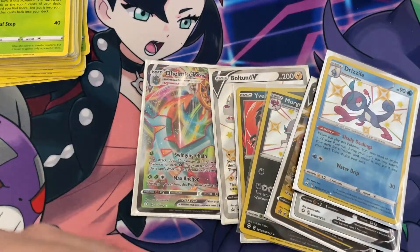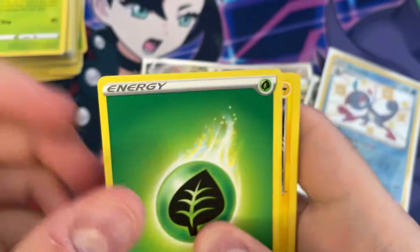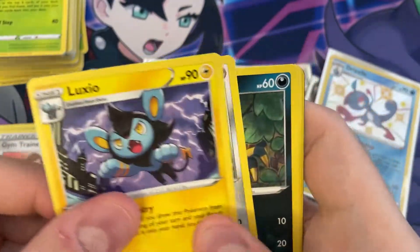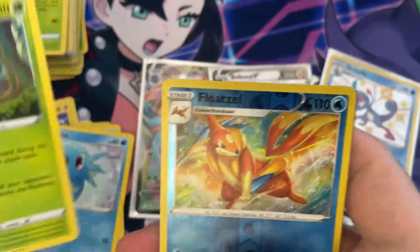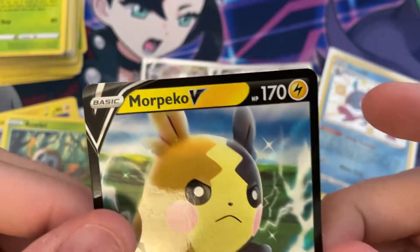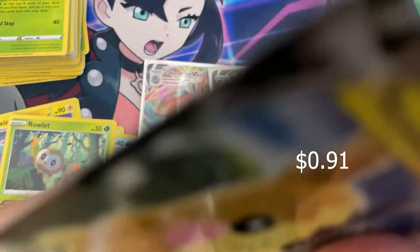I saw something back there — all our shiny stuff is starting to come in, better late than never. Third Pikachu box pack — Tropius, Dream Trainer, Luxio, Cufant, Spinarak, Snom, a Horsea — that one's new — Rowlet, Reverse Floatzel, and a Morpeko V. Not a shiny, but we'll take it.